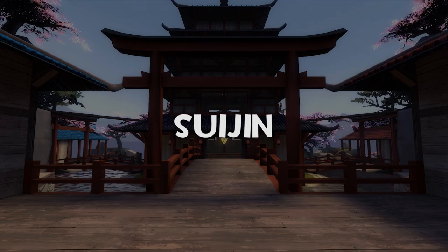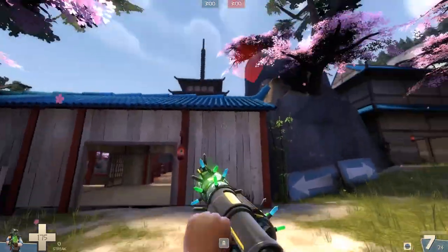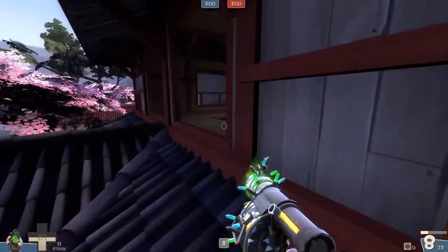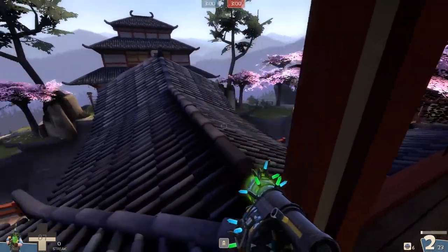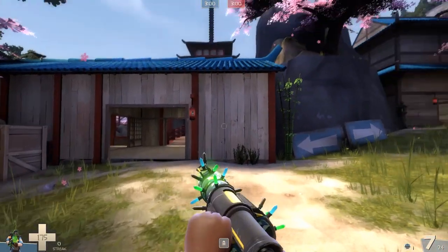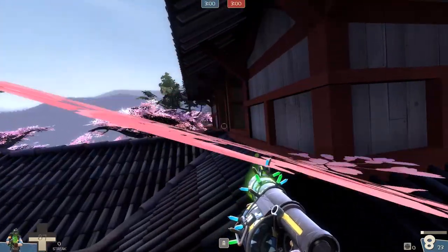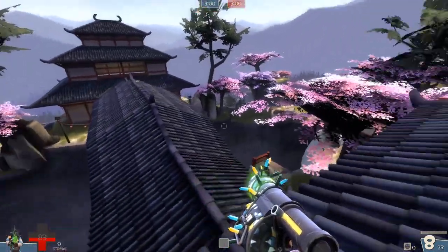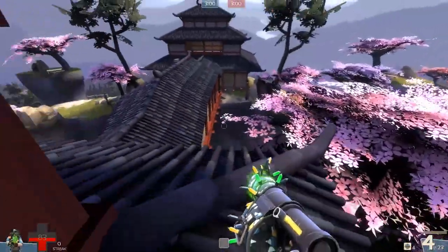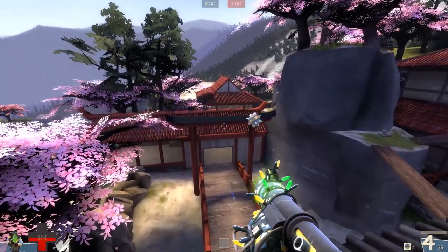Next up is Suijin — I absolutely love this map. In most cases you want to do a single sticky jump right to the middle onto this roof. Even though you end up with lower health it's worth it, because you can jump into this room and sticky up their main route onto the point — being there so quickly lets you do so much damage. Be careful of soldiers bombing in or enemy Demos. If you wait a little longer before your sticky jump you can get to the second level of roof, which lets you surprise enemies and trap the bridge to delay their push.